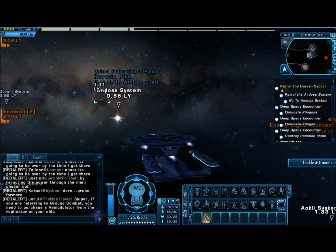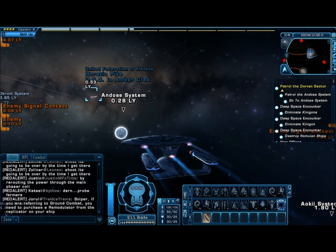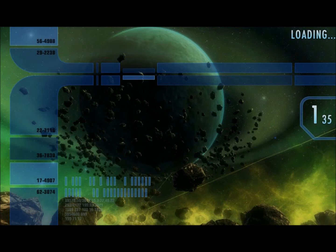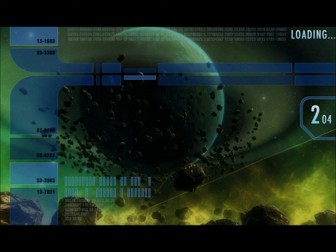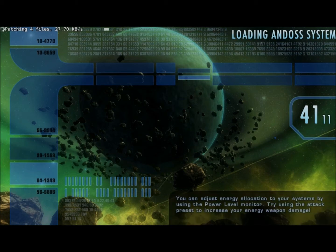Alright, time to head into the Endos system and finish this patrol route. Not sure what's going to happen, but if it's anything like the last two missions they'll probably involve blowing ships up. I'm not sure how many of these patrol routes I've been on that actually involve ground combat, but I don't think it's been very many. Oh well, doesn't matter — I actually like the space combat more.